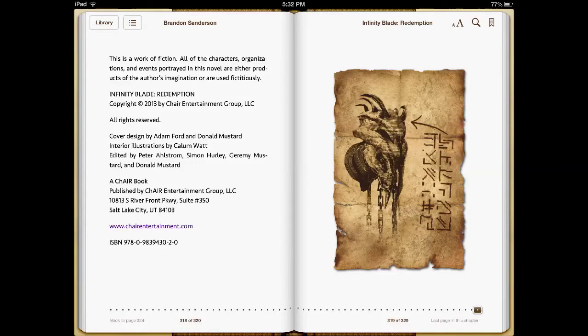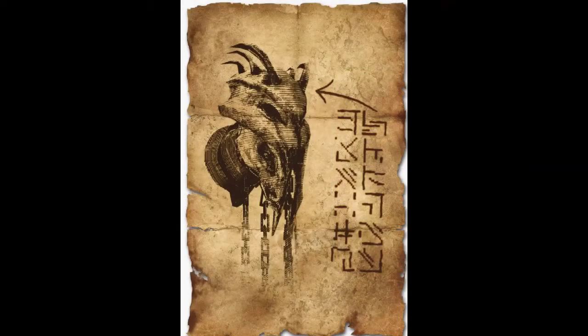So let's go ahead and take a closer look at it. Here we have a closer look at the map and it looks kind of like some kind of — I don't really even know what it is. It looks like a helmet almost, but it also looks like an animal, like an animal skull. I can't really say what it is. I haven't seen a place like this in the game. I'll have to go look in Infinity Blade 2. Maybe it's a map for Infinity Blade 3.